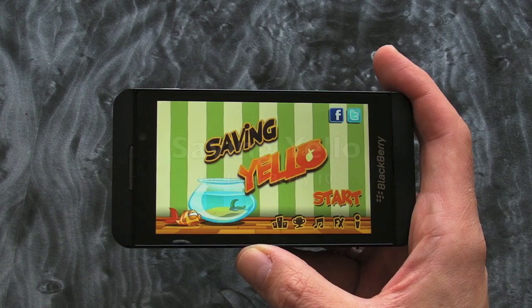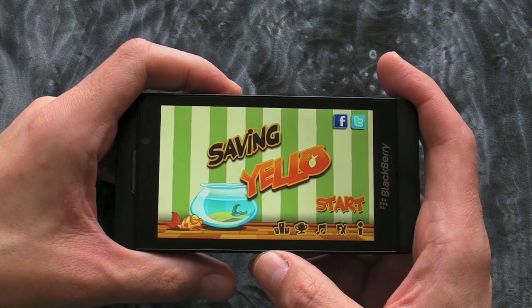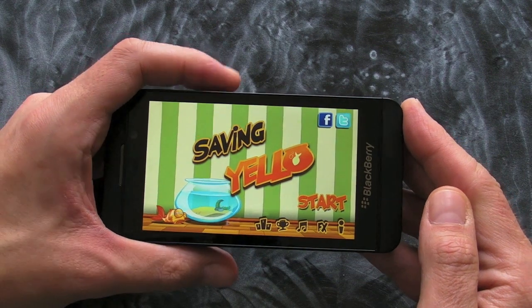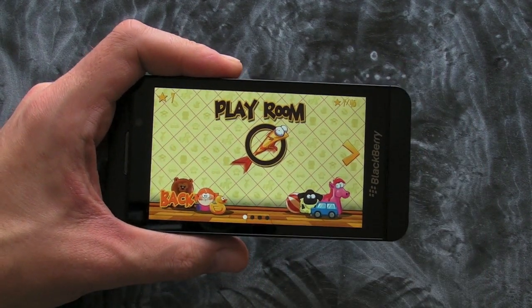Crackberry.com. Hi, this is James from Crackberry.com and we're taking a look at Saving Yellow, which is for BlackBerry 10. From the home screen here you can see we've got some social network integration so we can post some high scores, that sort of thing, but let's jump into the action and see what this game's all about.